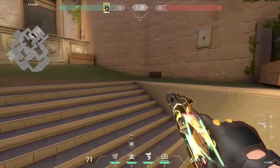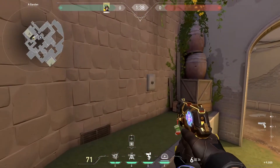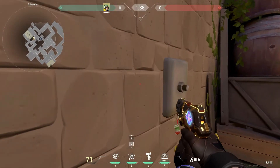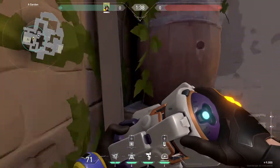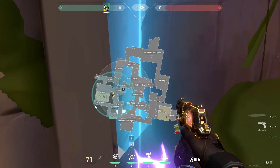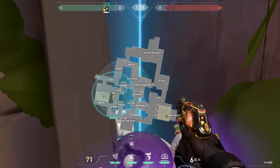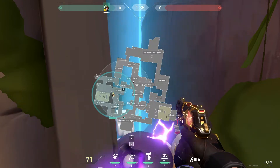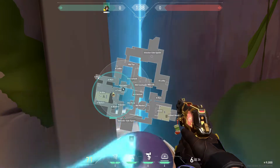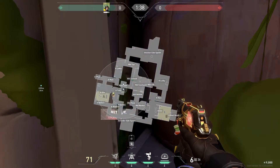Especially on defense, A-Site has the best retake for Killjoy. If you ult here, it'll cut off all of A-Site. They'll either have to run all the way to Defender Spawn — which they won't do since they'd run through you — or run to Cat, which is too far. That means the only option for them is Wine or A Lobby.